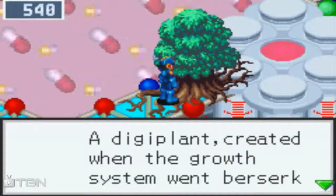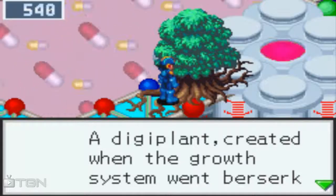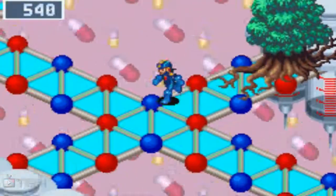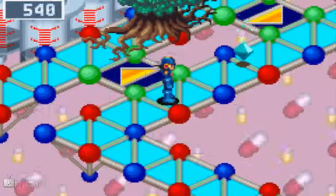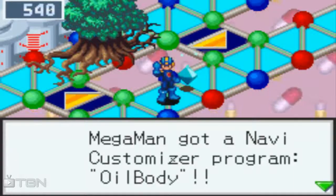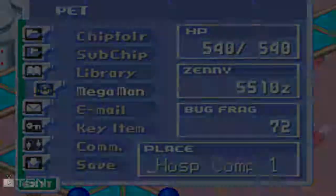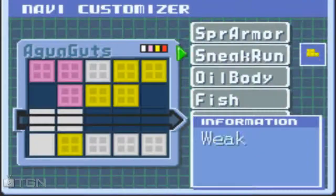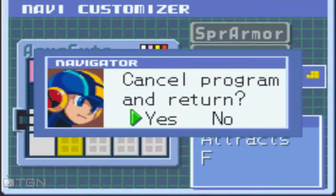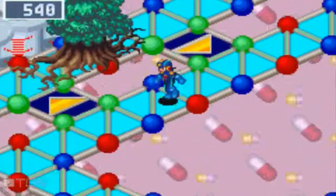So here we see a tree - it's a digiplant. Sounds like a Digimon thing. We need a fire of some kind. There's also some arrows and mystery data. It's a Navi customizer program known as Oil Body. Let's check it out - maybe it's useful. It attracts fire viruses. I wonder if that's going to actually be useful somehow later.